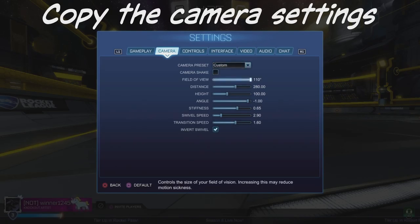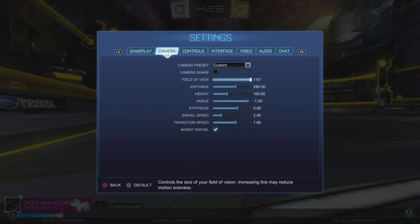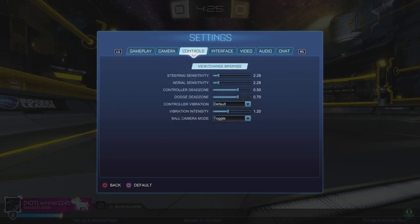Here are my camera settings if you want to play like me: Field of View 110 degrees, Distance 280, Height 100, Angle negative 1, Stiffness 2065, Swivel Speed 2.90, Transition Speed 1.0. These are the important ones to set.